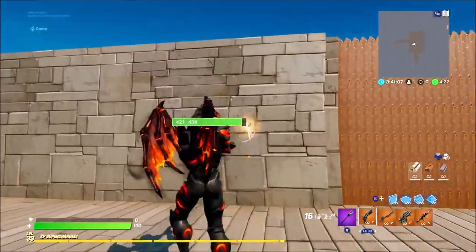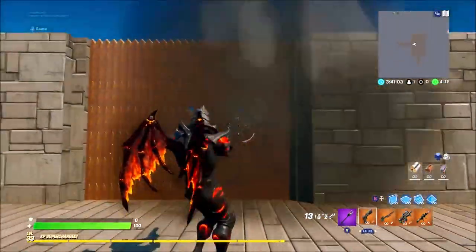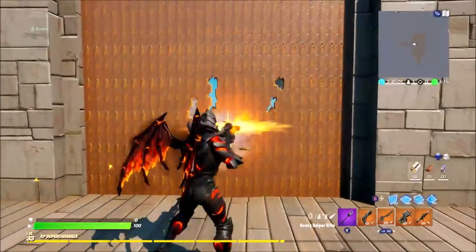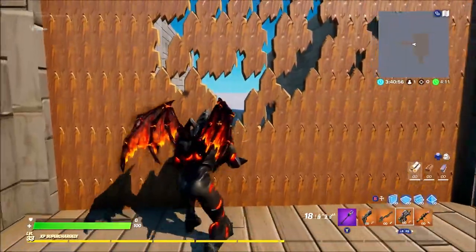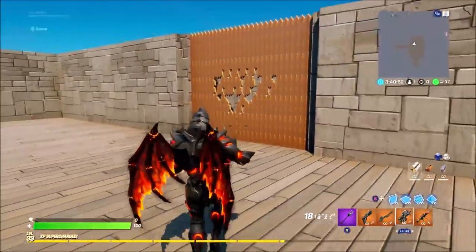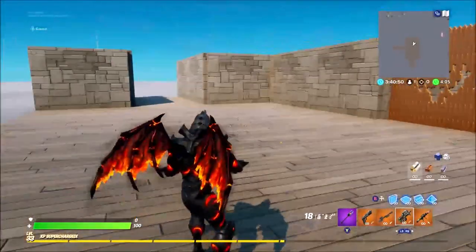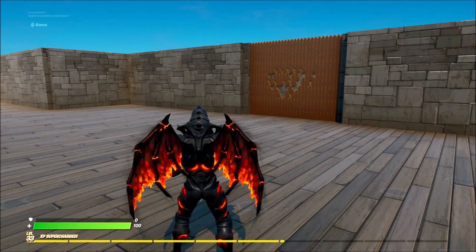Basically if you shoot these walls it destroys the entire wall, but if you shoot this one it's going to open different sections of the wall and you can shoot through it with different guns, creating a nice little gap — just like Rainbow Six Siege. So that's how it works in-game. Let's show you guys how to actually create this yourselves.